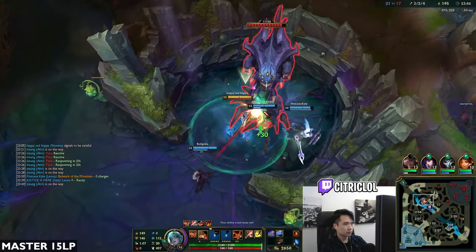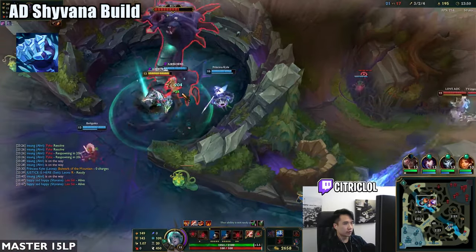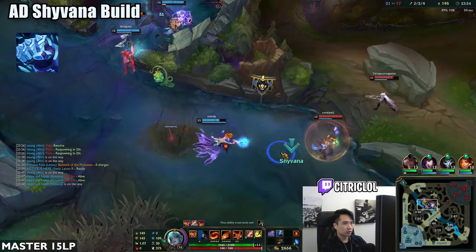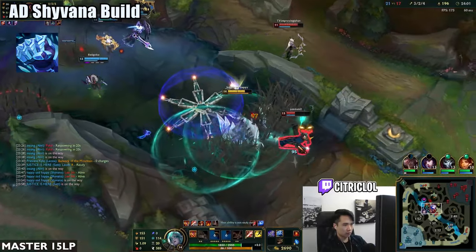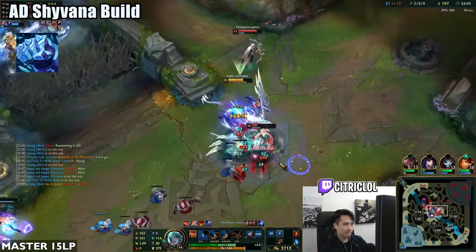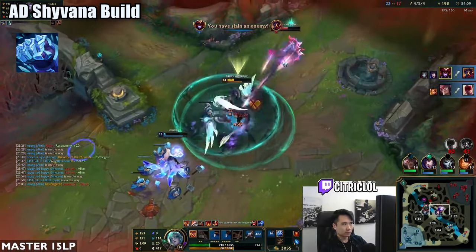Let's talk about each build and what they look like. AD Shyvana has 4 mythics that work pretty well on her. Frostfire Gauntlet is the most consistent option. The slow from the item will secure you many kills because Shyvana has high damage and lacks crowd control. AD Shyvana thrives when she's able to stay in melee range and land many auto attacks.